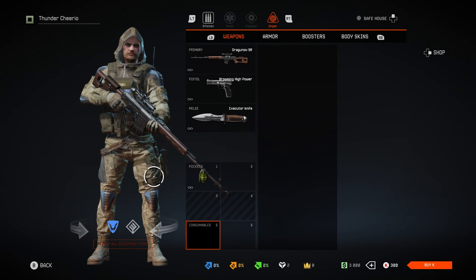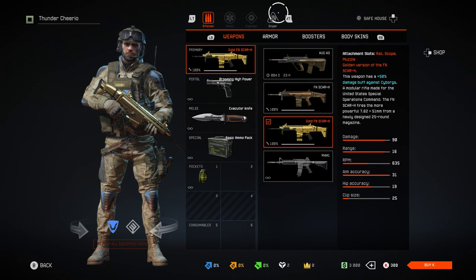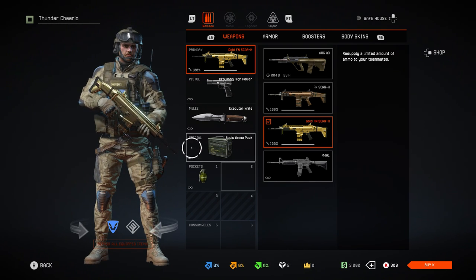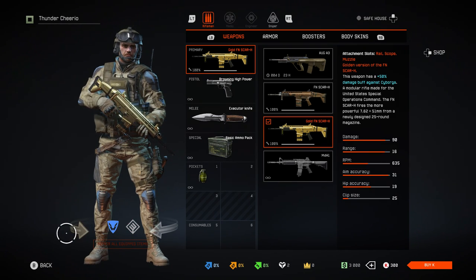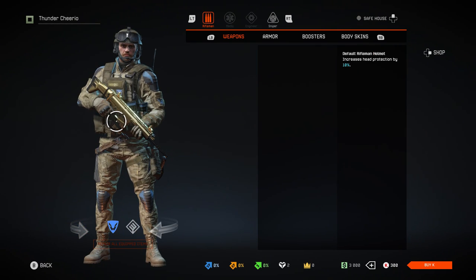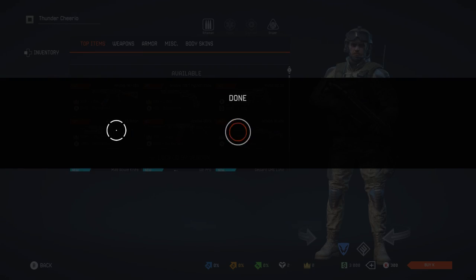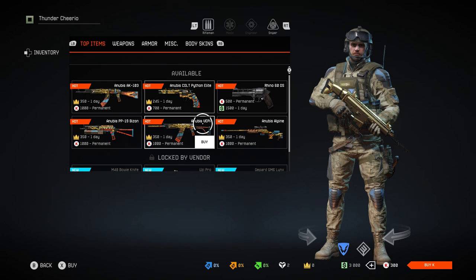Much like Battlefield, Warface has different classes to choose from. A Rifleman who uses Assault Rifles and LMGs and can resupply ammo to your team. A Medic who uses Shotguns and can revive and heal teammates. An Engineer using SMGs who can resupply teammates' armor. And finally, the Sniper class who uses, well, you guessed it, a Sniper.